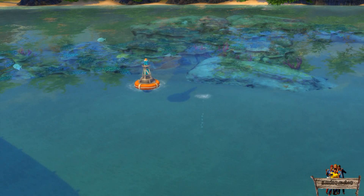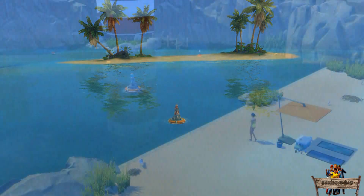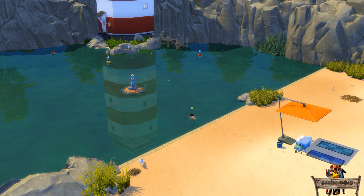Right now this looks a bit strange as you can see right through the water. Normally this could only be done in non-transparent parts of the ocean in Sulani. But as I also made this object placeable in swimming pools outside of Sulani, you can make those interactions look less disturbing.